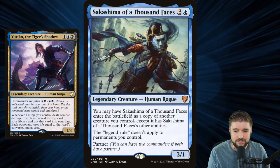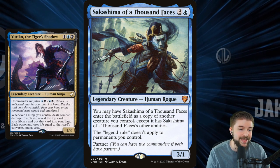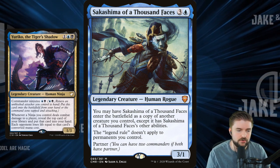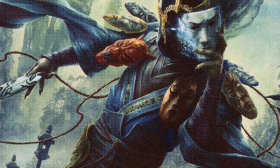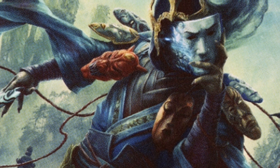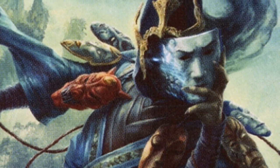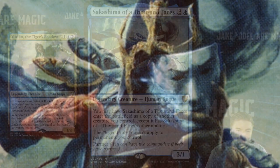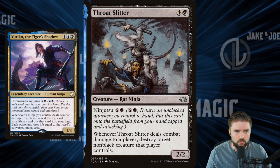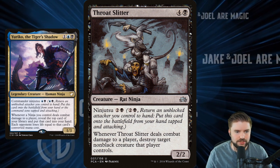If we're going to run Sakashima's Student, we could probably just run Sakashima of a Thousand Faces as well. It enters the battlefield as a copy of another creature you control, except it can copy your legendaries because the legendary rule doesn't apply. So you can get multiple copies of Yuriko, or multiple copies of Fallen Shinobi or Silent Blade Oni with these ridiculous abilities, making you that much more powerful with your board state.